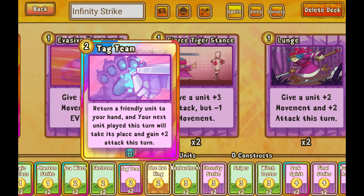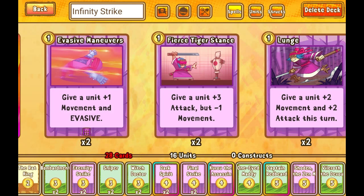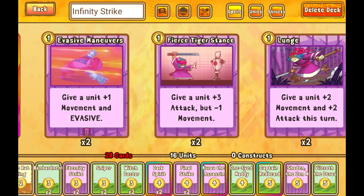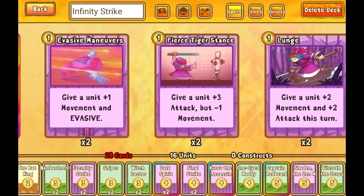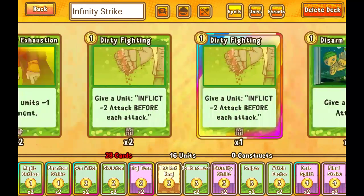Tag Team is cool, but it requires me to have units on board, and it's good to reset my Sniper, but it's 6 gold to play. Now nothing in my deck costs 6 gold, so I'm a little hesitant — I want combos I can play for 2 or 3 gold and win the game. But because I know I might be asking for too much, Tag Team is going to stay in.